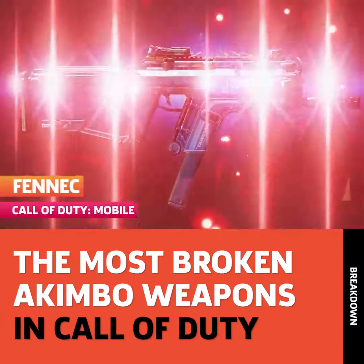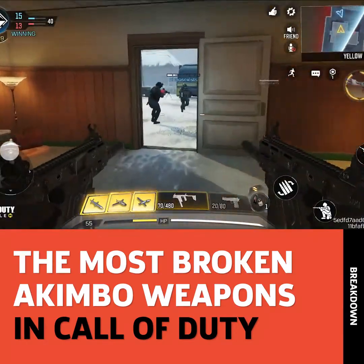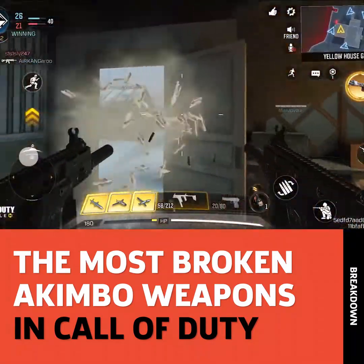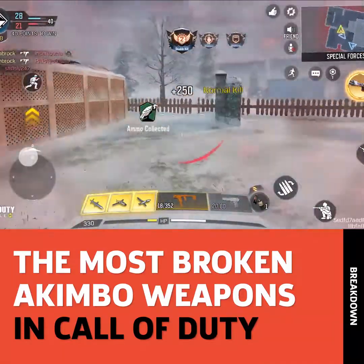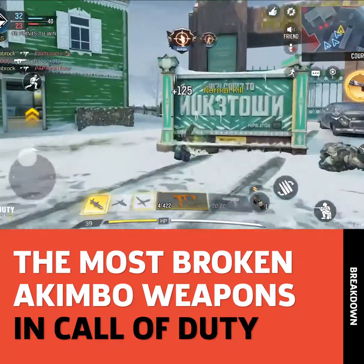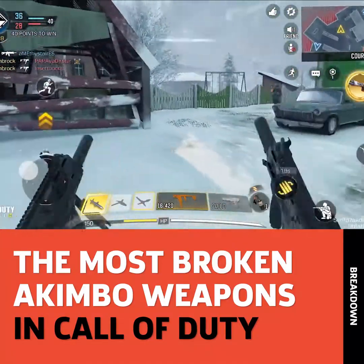Last time in our Broken Guns Part 1 video, I talked about how lethal just one Fennec is in Call of Duty Mobile. For the true experience, I had to go back and unlock the dual wield perk — I could not believe the difference this made. This has got to be the fastest killing setup in the whole game. Since mobile controls are a little clunky, COD Mobile has an Auto Fire feature, and Auto Fire and Akimbo Fennec go together like bread and butter. I felt like a hacker, just tearing through everyone. These are way too powerful. Every time I play Call of Duty Mobile, I have a big ol' smile on my face.